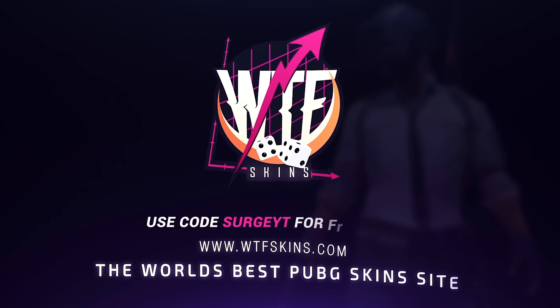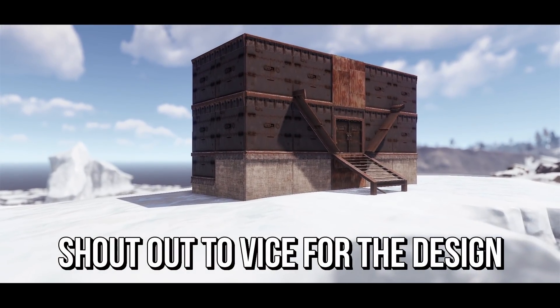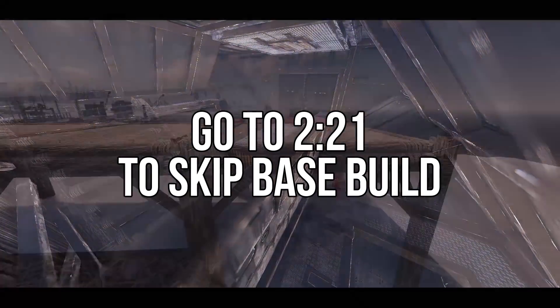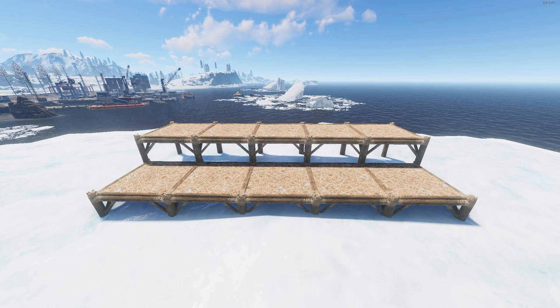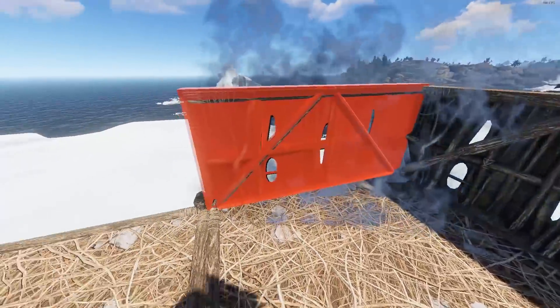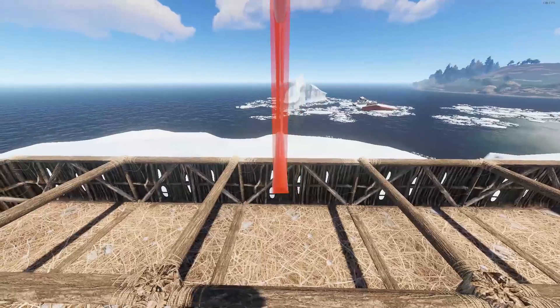Use code surgeYT for 40 cents off. Right, boys, just before the episode starts I'll quickly show you all how to build this monster bunker base. First you want a 2x5 made of foundations, then you'll want to grab half walls and put them along here — floor frame, one there, one there.